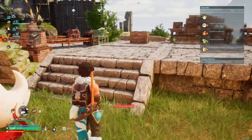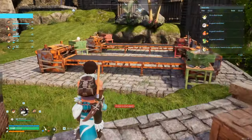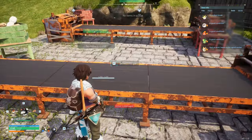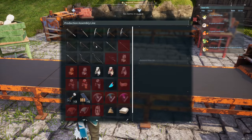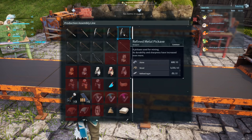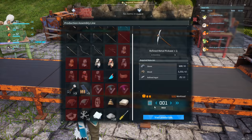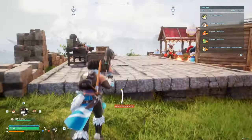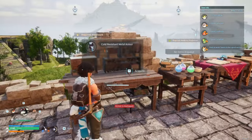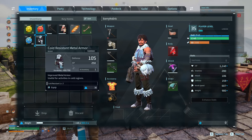I've just been working on some progression while you guys have been away. We put down a production assembly line, so now we can make refined metal items. I specifically want the pick, the axe, and the spear — maybe the spear? You guys can work on that. Over here I have cold-resistant metal armor all cooked up and ready to go. 105 defense, 250 health versus 45, 140.